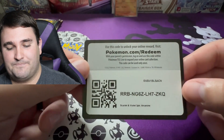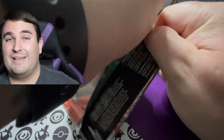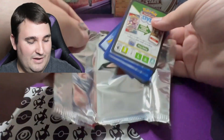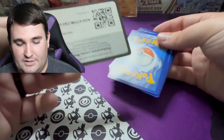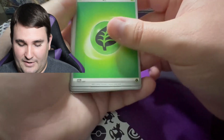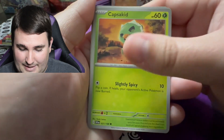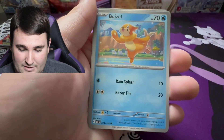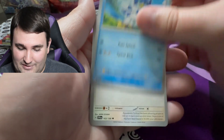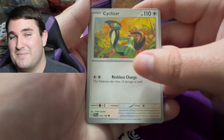For these first few packs we're gonna see what we can get pull-wise. All right, we are getting into pack number one of today's opening. We've got ourselves a code card going out to y'all — putting the energy to the front and we are off to the races. We've got Sharkpedo, we've got Capsakid, Potion, Metang, Waxwell, Scissors — or is it Cyclizar again?